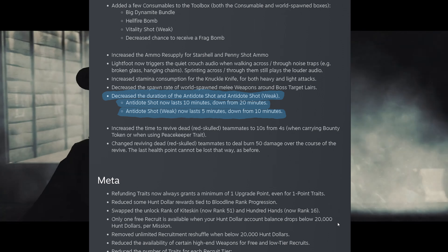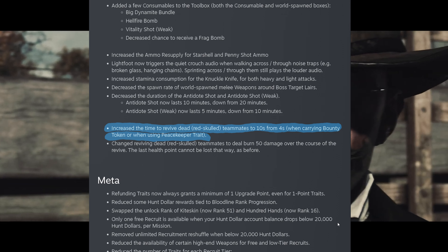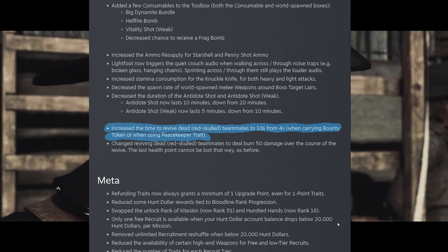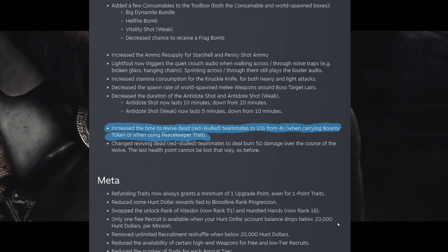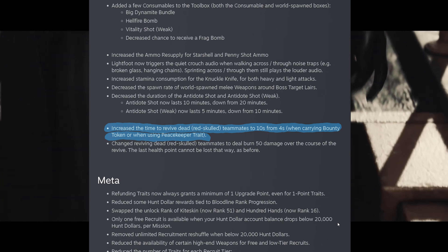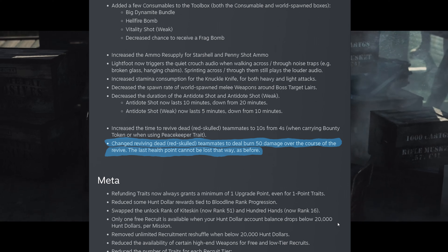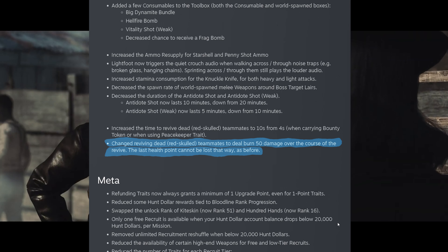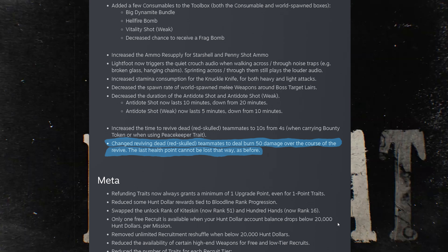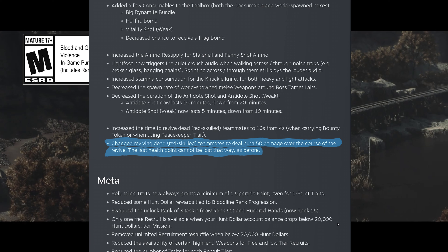A significant change: they've increased the time to revive a red skull teammate — a partner that has lost all their health bars. If you have a bounty token you can revive them at the cost of your health, but the revive time is now more than doubled, going from 4 seconds to 10. The revive costs 50 health, meaning if your rightmost bar is a small one you'll lose it permanently. However, the last point of the 50 cannot be lost, so if your rightmost bar is a large one you won't lose it.